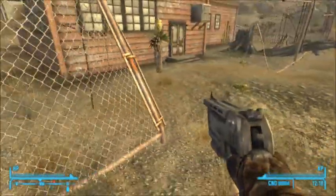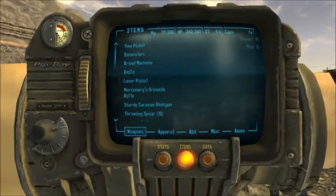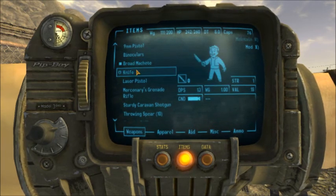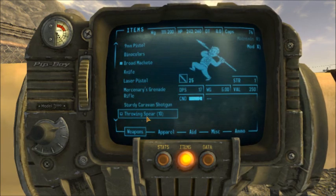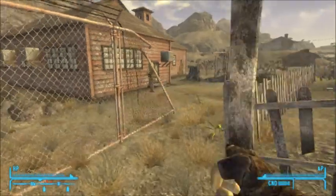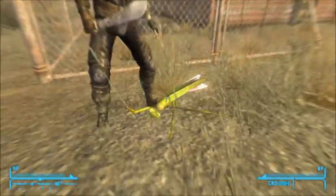I'm hitting G to open my inventory because I've been playing too much — broad machine, 10 damage. Anything that does any better? Throwing spear? Nope. Tab — I have to get used to that. Oh, one shot one kill, eat hit.